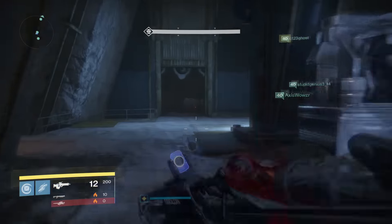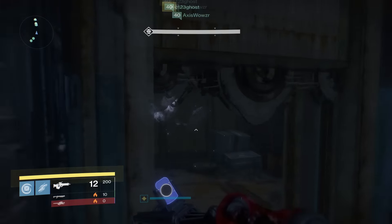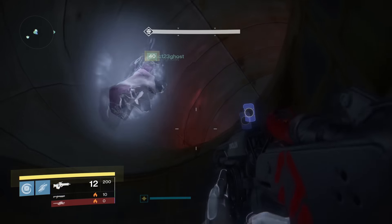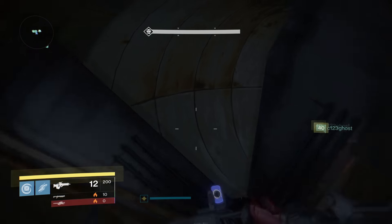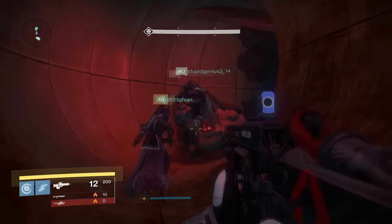The first monitor is located in the first boss fight encounter. Head to the front left room and there's a fan. Jump up above this fan and there is a secret pipe. Head through this pipe and you will find the first monitor you can activate.